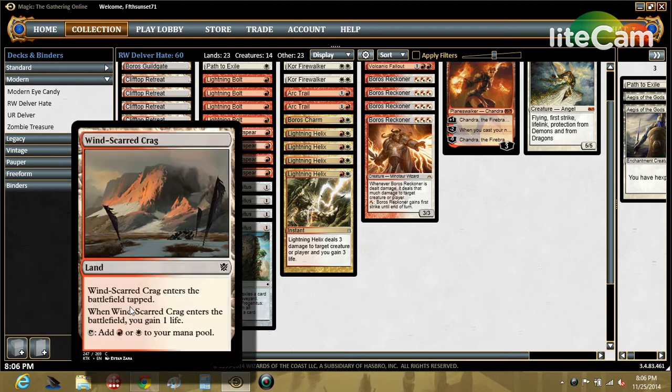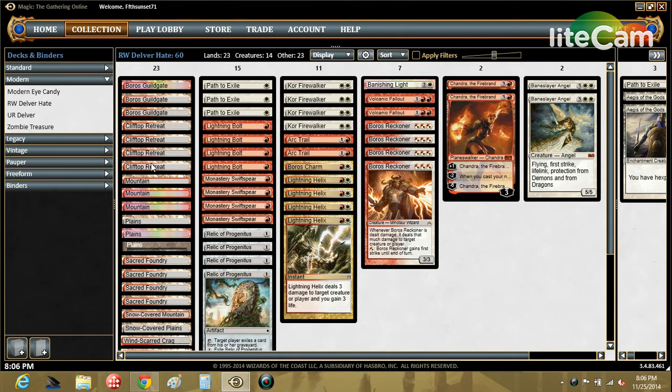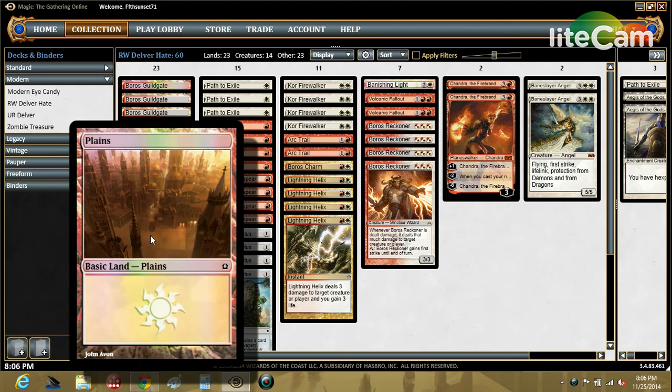We've included some life gain lands. We've got a Sacred Foundry, Clifftop Retreat, a couple of Guild Gates, and just rounding out the rest, a couple of Snow-Covered basics for style points.